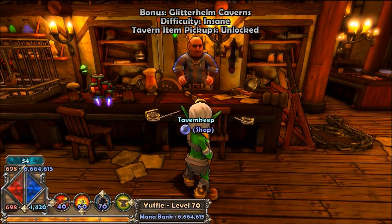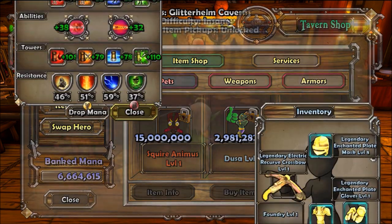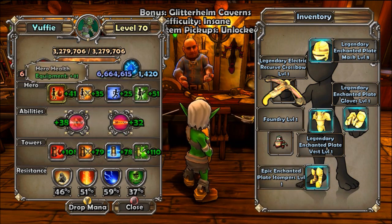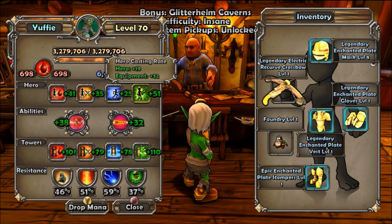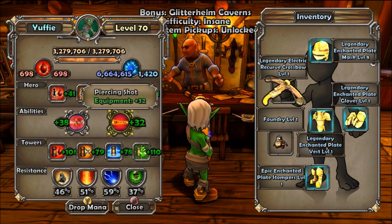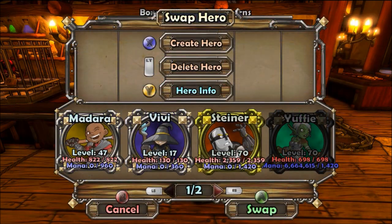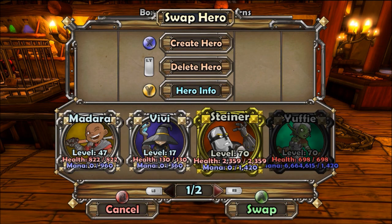If you're going to use her as a hero-based character instead, level up your health, hero damage, speed, and casting rate — go half and half on those two — and then max out the piercing shot with the rest if you're a hero huntress. The same thing goes for your mage and your monk. If you're going to have two of each, do the same process you did here with the huntress.